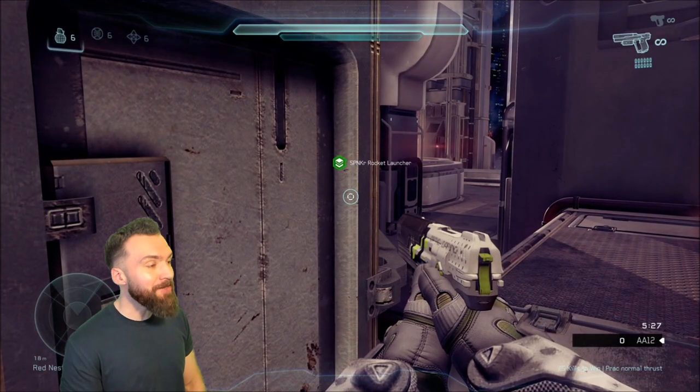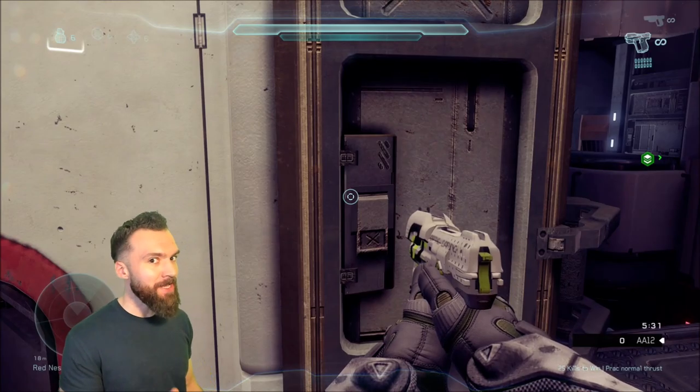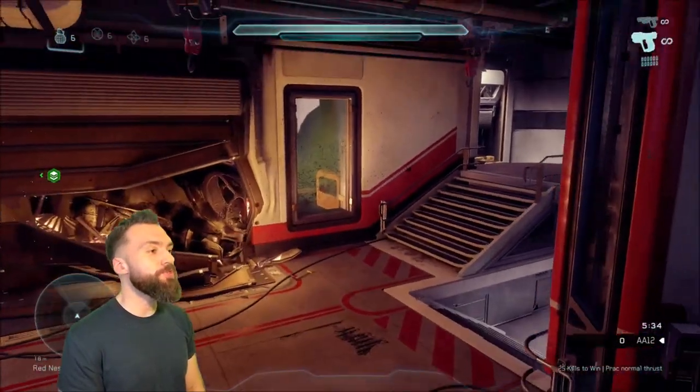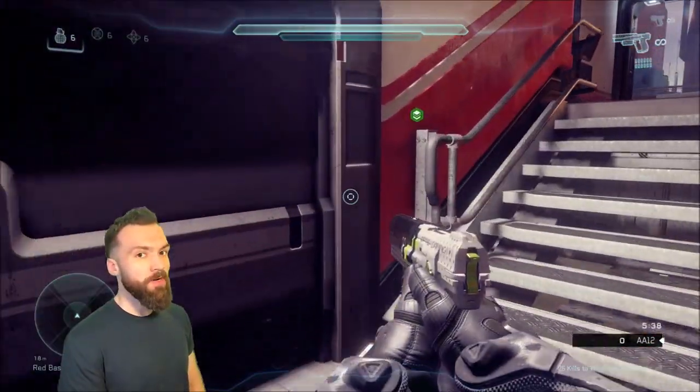So you've got to do it this way: slide over and then spring jump thrust. You've got to hit these inputs and then angle it correctly and you'll cleanly get into BR. It's not easy to do, very satisfying when you pull it off, and it's hard to find good situations to use this technique — but if you can figure it out, you can get some great mileage out of it.